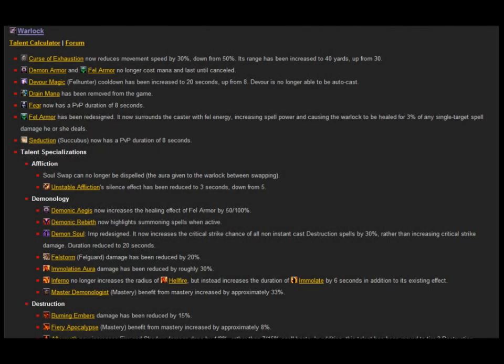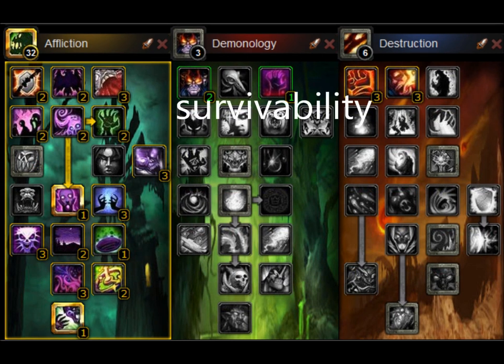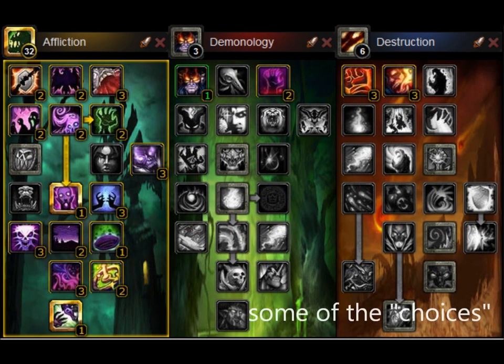Thanks to 4.0.6, specs have changed a bit. Some specs will go after more utility, and some will go for survivability. These are some of the choices that we have available to us now. They're all completely viable, and when choosing your spec, you just need to take into account what your raid needs and what you're most comfortable with using.